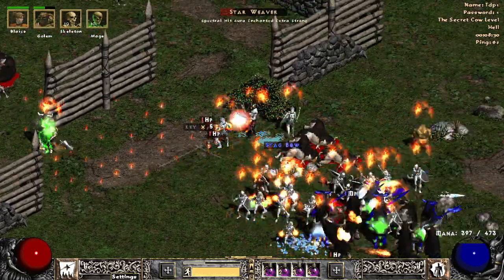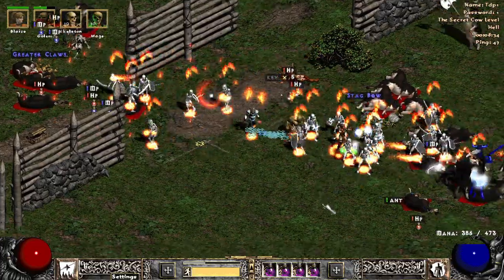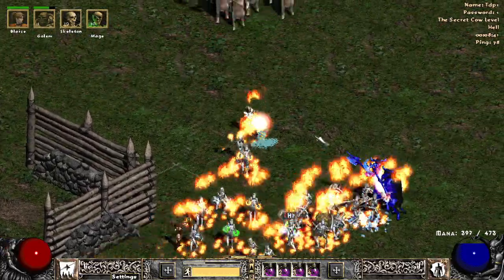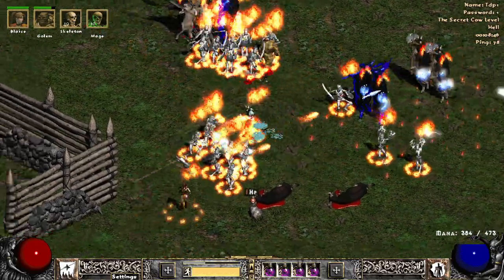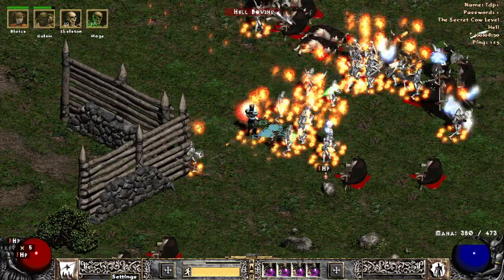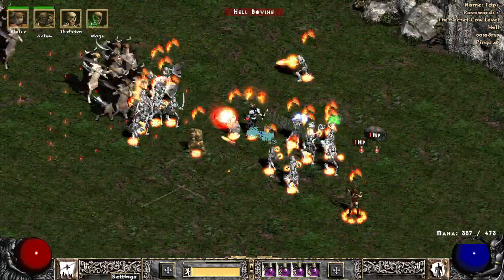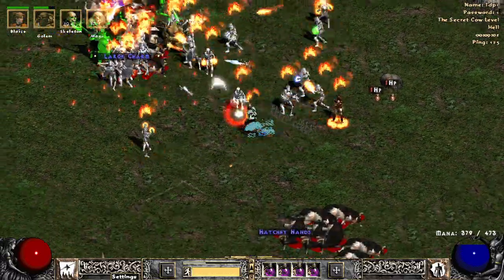Overall pretty safe - we made it to level 80 so far, which is about 60 more levels than I ever expected. I figured I would hit Act 2, get taken out by Lightning, and it would be game over. Luckily we kind of made it past that. Someone rushed us from about Nightmare Act 2 to Hell Act 5, which was great. Then we struggled to get Ancients and Baal, which was kind of comical. Then a nice Barbarian with Last Wish actually joined the game and helped us out.